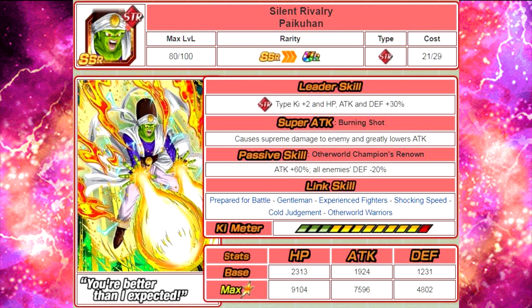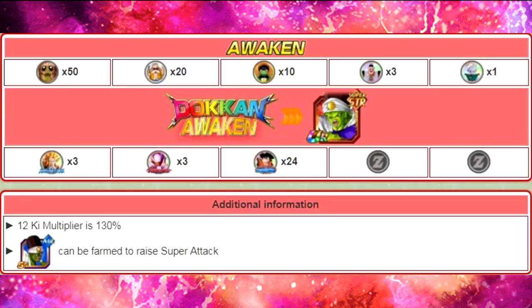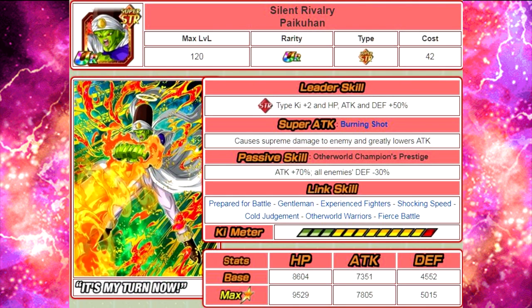His Dokkan Awakening requires 24 Goku Angel medals from the current Otherworld Tournament event, 3 Jinemba Dokkan medals, and 3 Gogeta Dokkan medals. Once awakened, he becomes Silent Rivalry Paikuhan with a new leader skill of Strength Type ki plus 2, HP Attack and Defense plus 50%. Super attack remains Burning Shot — supreme damage, greatly lowers attack. Passive skill Otherworld Champion's Prestige: attack plus 70%, all enemies' defense minus 30%. He gains the additional link skill Fierce Battle. Max stats are HP 9529, attack 7805, defense 5015, with a 12-ki multiplier of 140%.